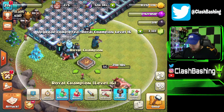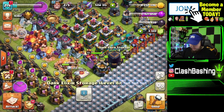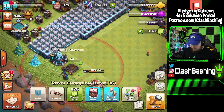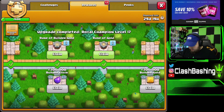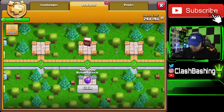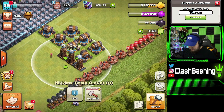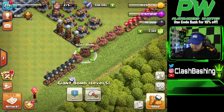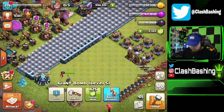Let's use one of our Books of Heroes to get the Royal Champion going, then use a rune of dark elixir to fill that storage back up. And we have another Book of Heroes — we'll go ahead and upgrade her again using that second Book of Heroes. We've got the rune of gold and rune of builder gold; I'm not super worried about the builder hall stuff right now. We have eight million gold to spend — let's get two bombs upgrading. Then we can go ahead and pop that rune of gold.